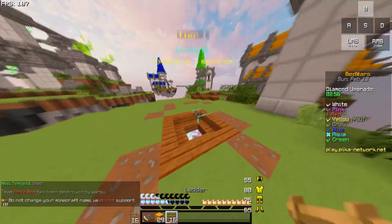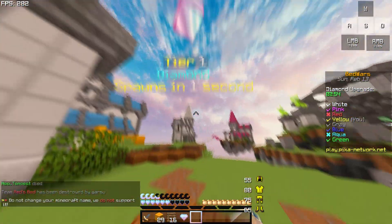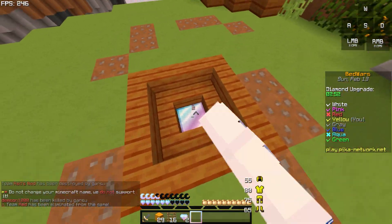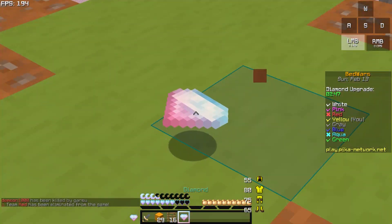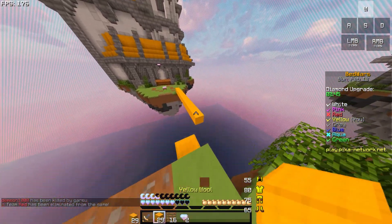Let's check the diamond real quick. The diamond block has the cotton candy gradient, and the diamond ingot looks realistic as always. I like that.